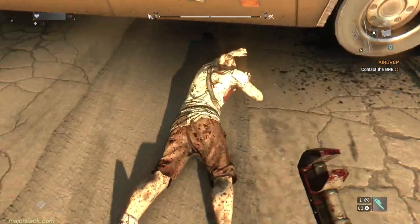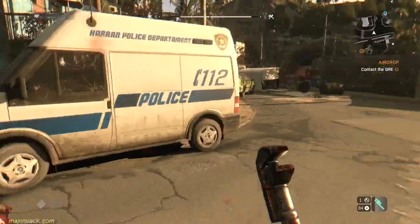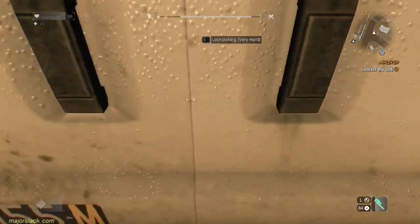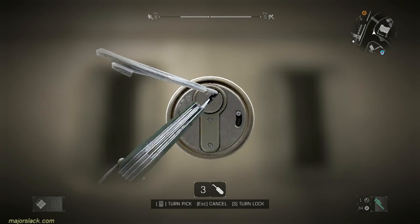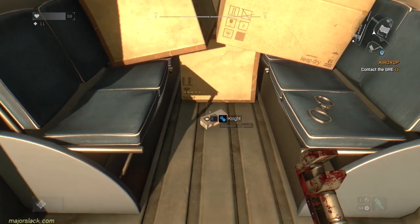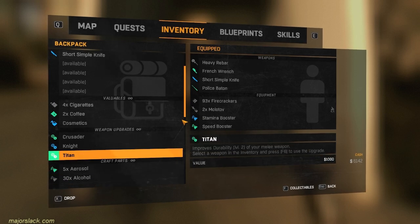You can see my power XP bar — the one on the right at the top of the white bar — it's pretty close to leveling up, and that will be up to level six. We have cleared the area and we can lockpick in peace. I'm skipping ahead to when I successfully pick the lock — that's something I'm going to be doing from now on. And we got a weapon upgrade: the Knight. So now I have three upgrades.